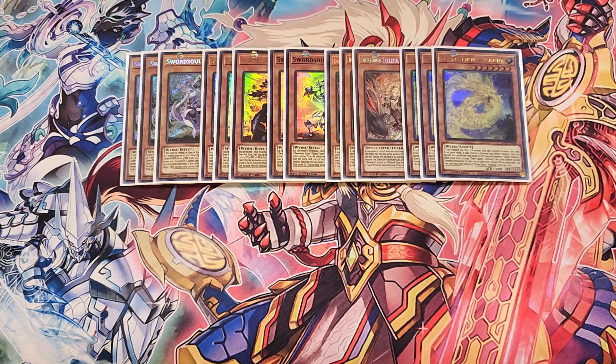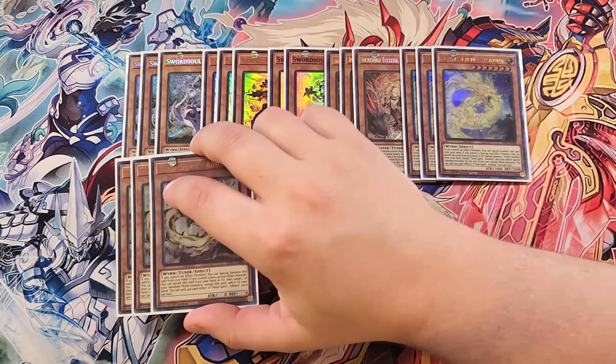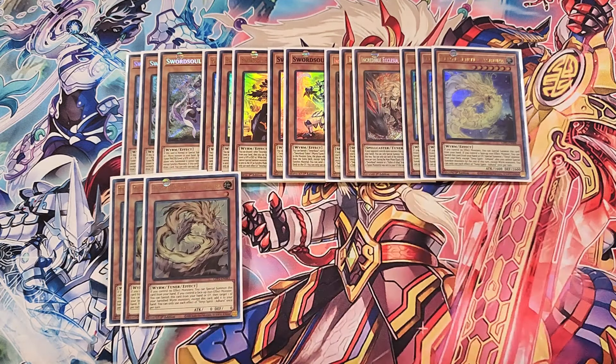We then play three copies of Ashina. Ashina is definitely a three-of in this deck. This card helps you summon your other Wyrm monsters to your side of the field. All of your Tenyi monsters share the common effect that if you control no effect monsters, you can special summon this card from the hand. But Ashina is super unique because if you control a face-up non-effect monster, you can banish this card from your hand or graveyard to special summon a Tenyi monster from your deck — except another copy of this card. The only downside is it locks you into Wyrm monsters for the rest of the turn.